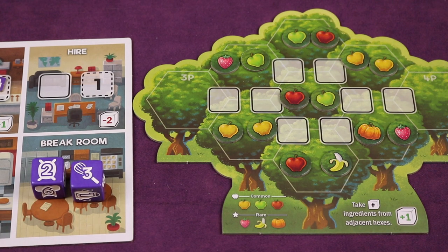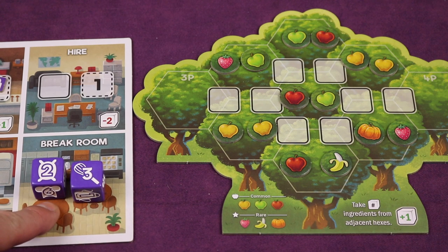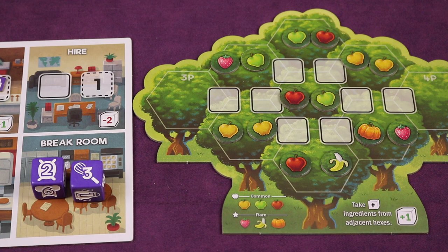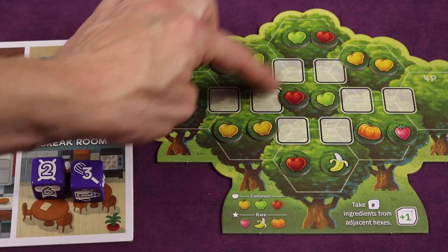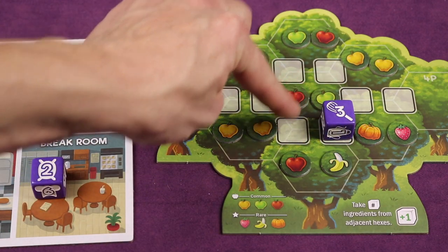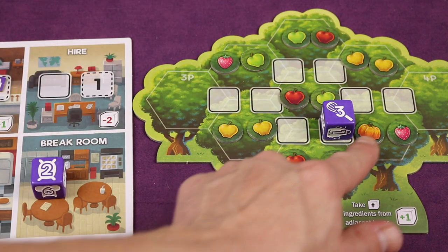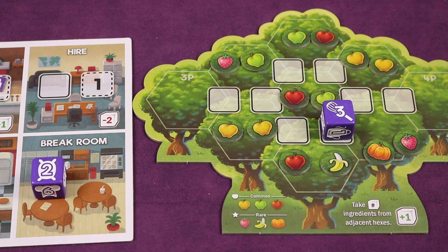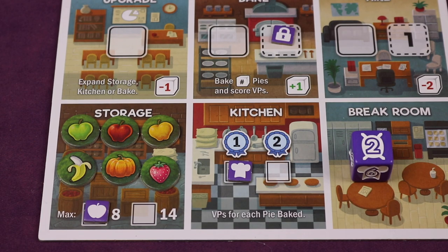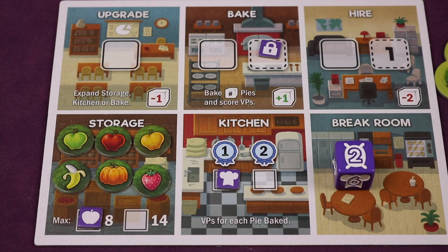At the beginning of the game, you always have two workers to use. You can hire more later. They start with very specific values, and you never roll or move these dice unless told to. You can take one of these dice and place it on the orchard on one of the dice spots. If you put the three there, that player can now select any three ingredients that touch that hex — the adjacent three hexes. So a player might take all three rare ingredients and place them in their storage. At the beginning of the game, you can only store a maximum of eight ingredients.